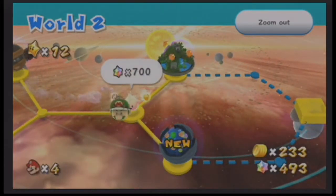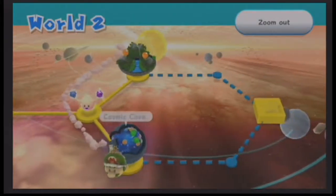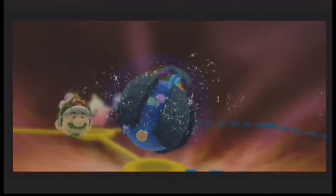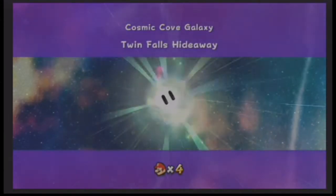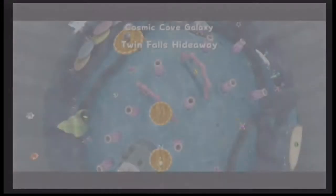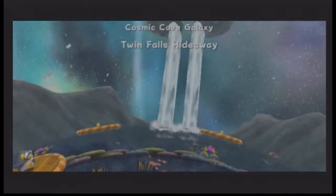I want to see if we have enough for the Hungry Luma — we don't. Let's go to Cosmic Cove! It looks like a water level, but the other one looked like a flying level, which I'm not too pumped about. Twin Falls Hideaway. The reason I'm not too pumped about the bird one is that I've heard things about it but never done it, so I don't want to do it just yet, even though I'll have to sometime.